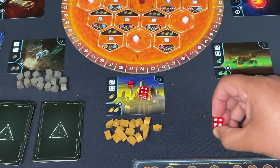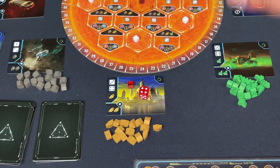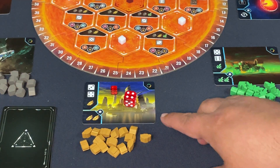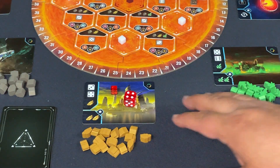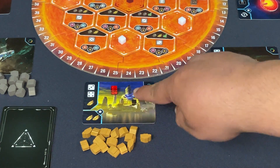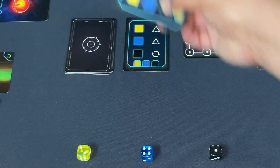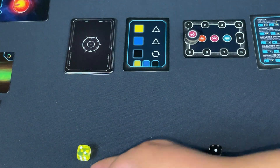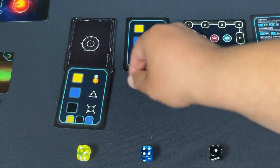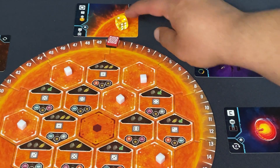Be careful placing dice on spaces that already have workers — even your own — you must spend a drone to do so. That's the main function of the bot in worker placement: getting in your way and making you spend extra drones. Since this is the first round, I'm going to place a satellite here and leave it — on future turns I'll cash in on a lot of gold.